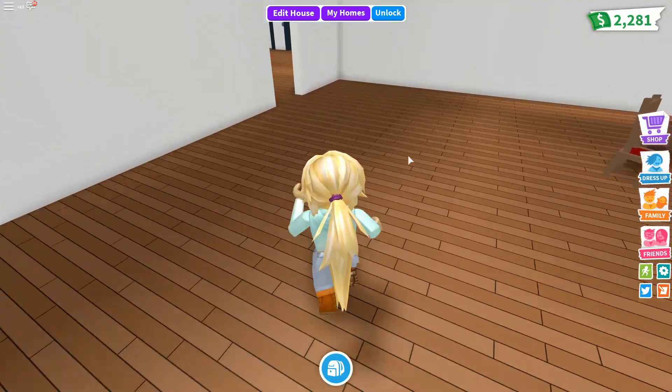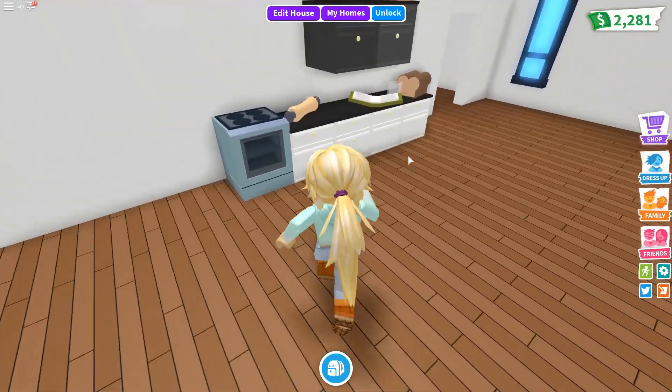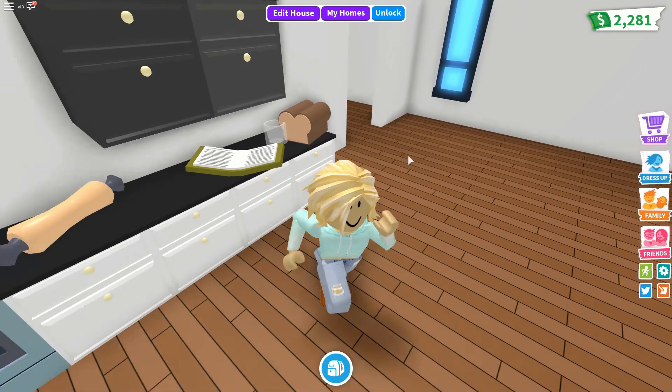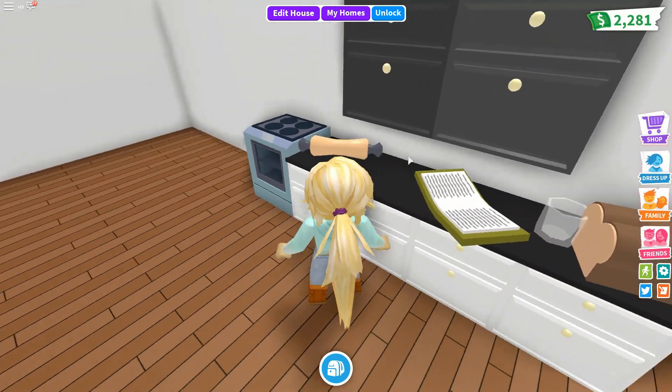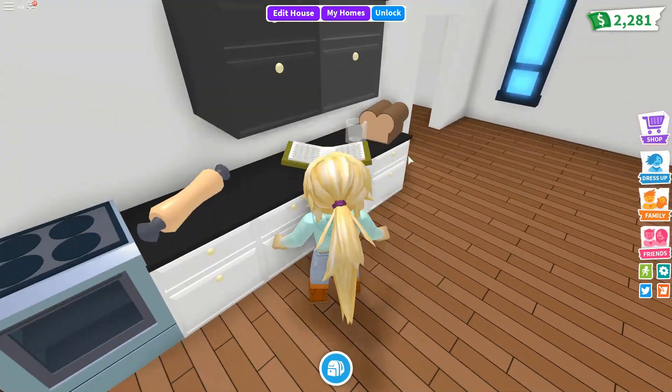The next room is the kitchen. In the kitchen I changed these benches to white, and there's a cookbook, some bread, a rolling pin, and an oven. I put this crate up here for food but I haven't really put any in yet.